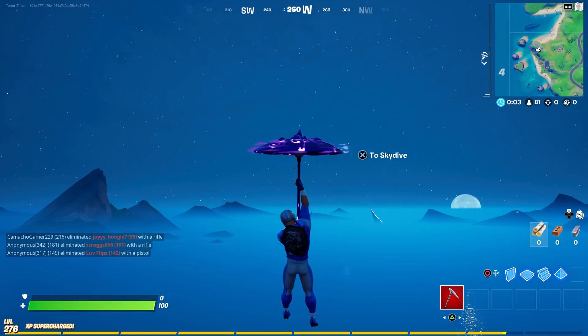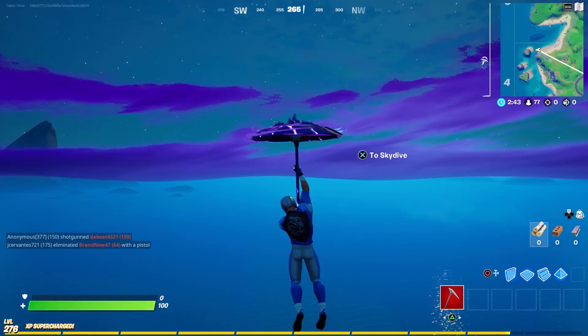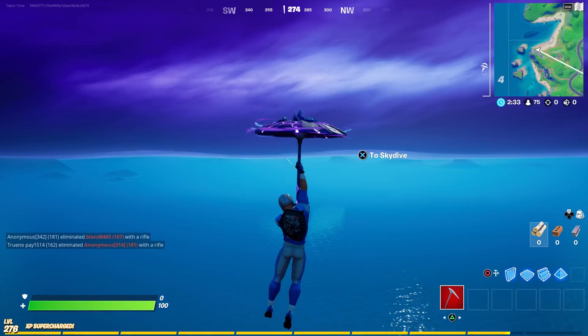I just wanted to do a quick video showing that you can actually see Galactus on the map right now. Before he was up in the sky, now it looks like he's in the water. The storm just covered him up, but his horns were sticking out — you can literally see the tips of his horns right there.